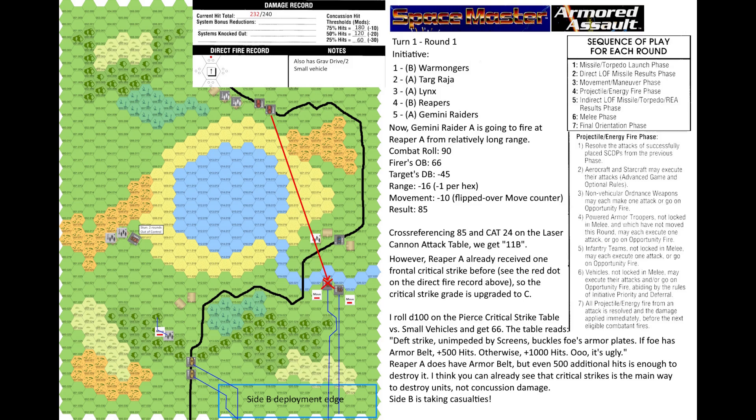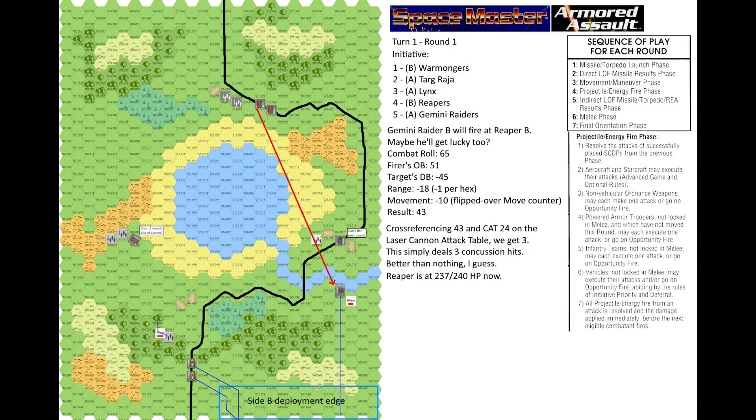Gemini Raider A fires at Reaper A from long range and gets a very good roll — result 11B on the attack table. However, Reaper A already received one frontal critical strike, so the critical grade is upgraded to C. Rolling D100 on the piercing critical strike table vs small vehicles I get 66: death strike buckles foe's armor plates — if foe has armor belt plus 500 hits, otherwise plus 1000 hits. Reaper A does have an armor belt, but even 500 additional hits is enough to destroy it. Critical strikes are clearly the main way to destroy units, not concussion damage. Gemini Raider B fires at Reaper B but only gets 3 concussion hits.